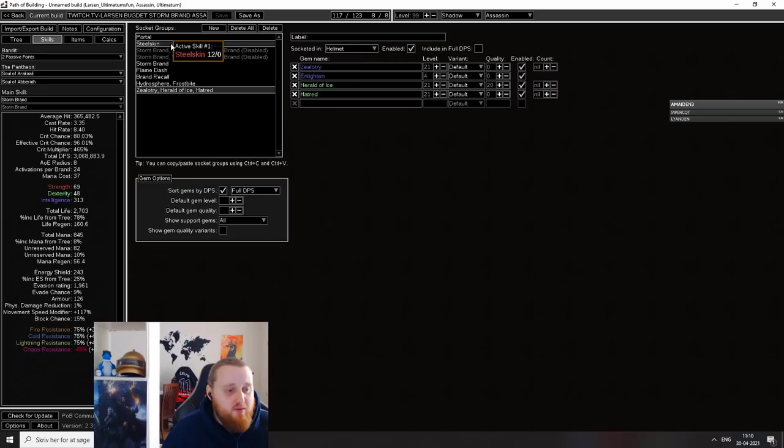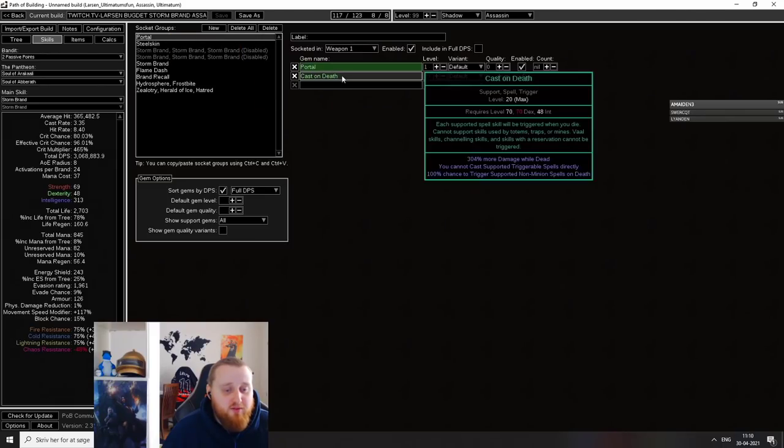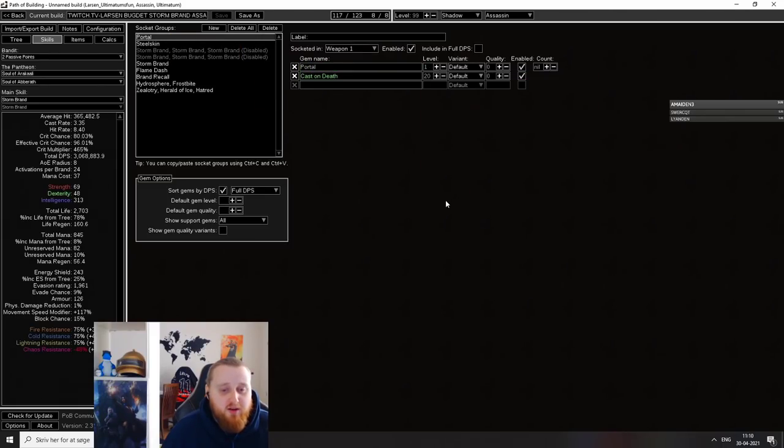My skills right now — this is the most important. If you don't have this, you're missing out. Whenever I die, I cast a Portal, and I never have to do a Walk of Shame, because you do die a lot. We're playing a very squishy build, and let's say you put in long hours, or you come home from work a little bit tired — if you're not paying a lot of attention, you can definitely die.